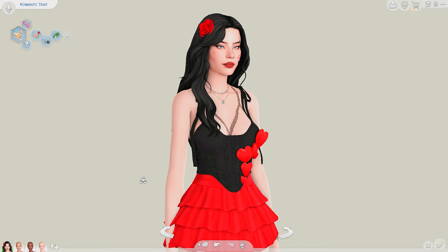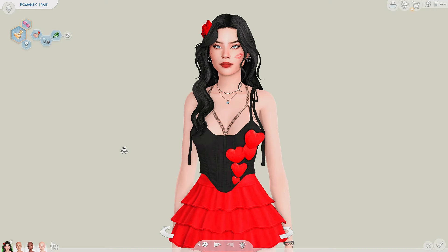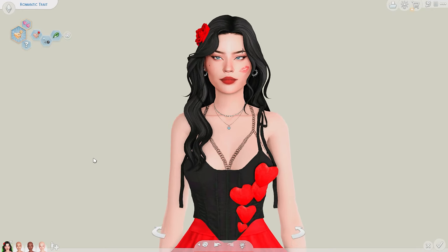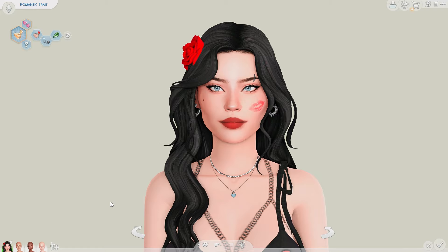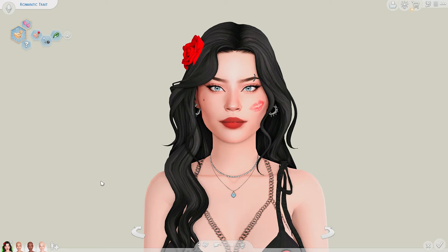So our Romantic and Noncommittal Sim — two-in-one — is finished. I'm absolutely obsessed with her. She looks so, so good. Let me know what you think about her. I think she's really good. I was worried about the blue just being there out of nowhere, but with the eyes and everything, she's so amazing. You know what, she reminds me of one of my really old Sims — if you're an OG, you will know Allison from my 100 baby challenge.